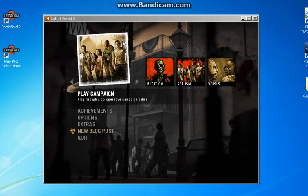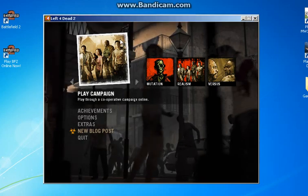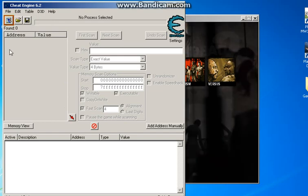Alright, hey what's up guys, it's KrishnasTechHop1 here. Today I'm going to be showing you how to mod Left 4 Dead 2 on PC with Cheat Engine version 6.2. It is a little simple cheat, or mod I guess you could say.